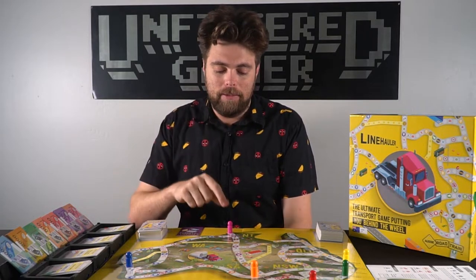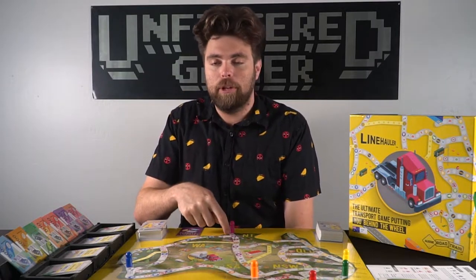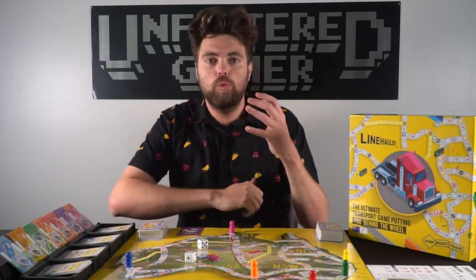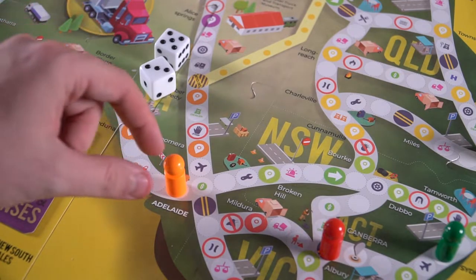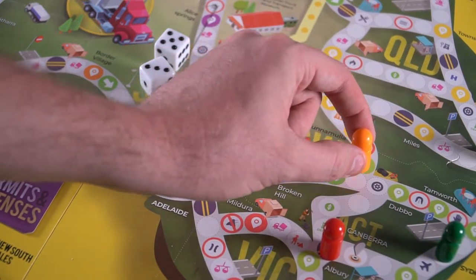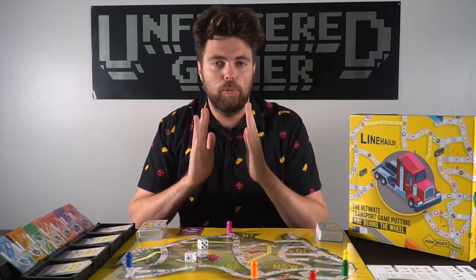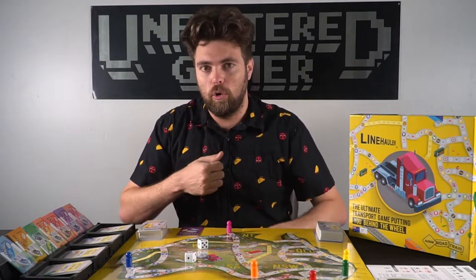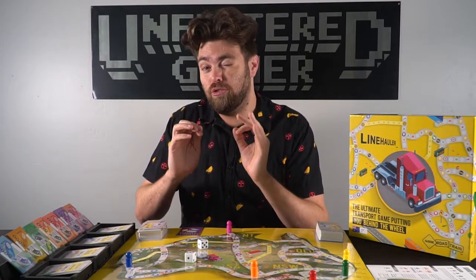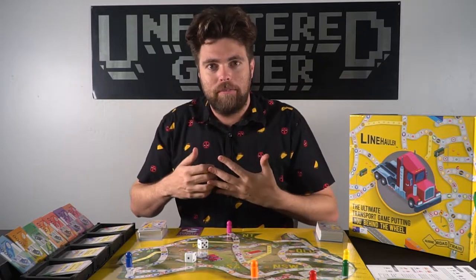For instance, if I'm playing and want to get to Mount Isa, I'll decide to go south then east, then roll the dice. After rolling, you move that player the number of spaces shown until you encounter a space that makes you stop or reach your desired location. Otherwise you move the full amount and do whatever that space says. If you reach your destination, you stop and turn your manifest card in.